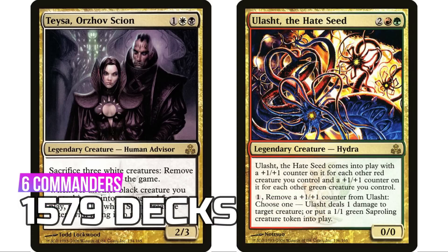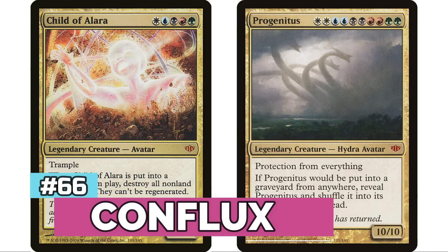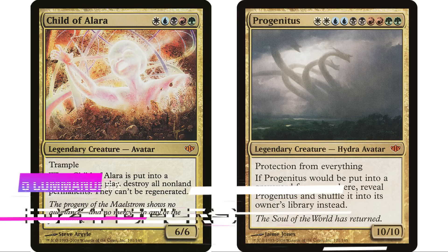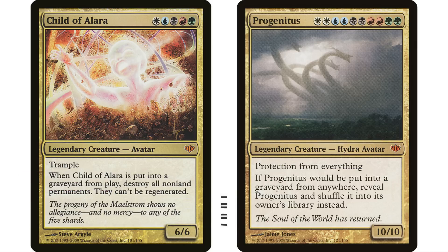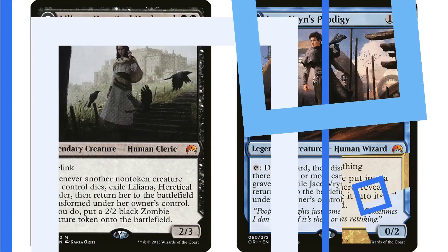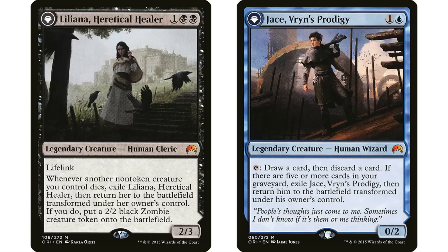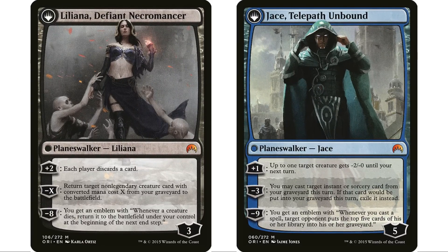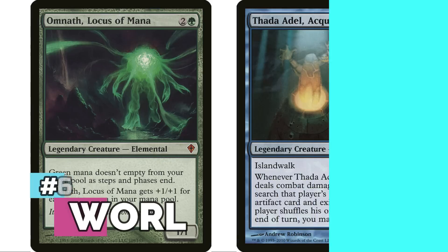At number 66 is Conflux with five legendary creatures for 1,624 decks — at the top, two five-color commanders: Child of Alara and Progenitus, both of which were the go-to five-color commanders for the longest time. At 65 is Magic Origins with 10 legendary creatures, including the flip commanders that transform into planeswalkers — but only 2,015 decks overall.